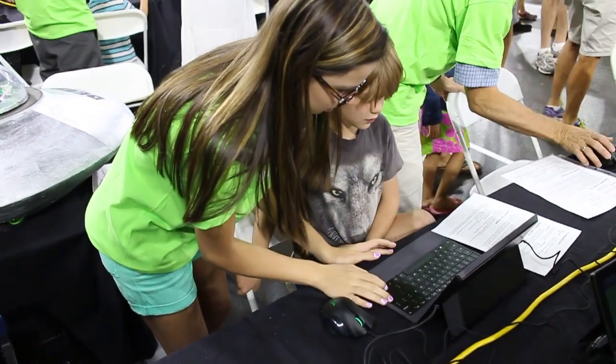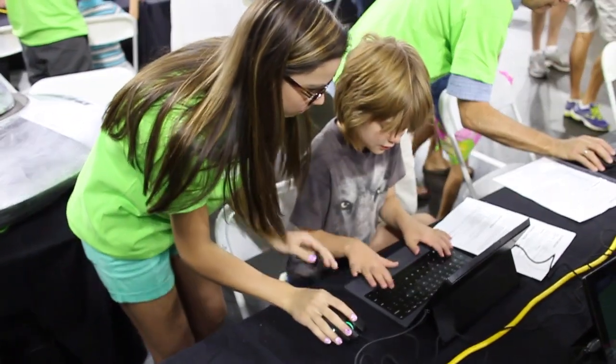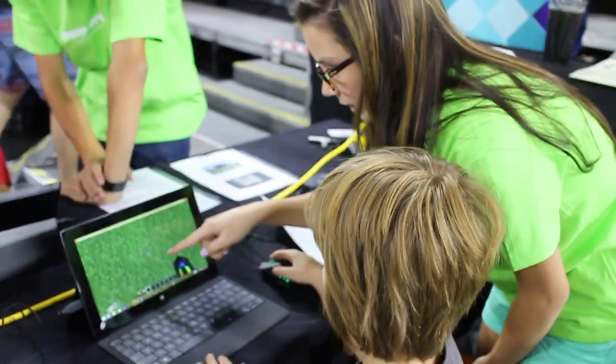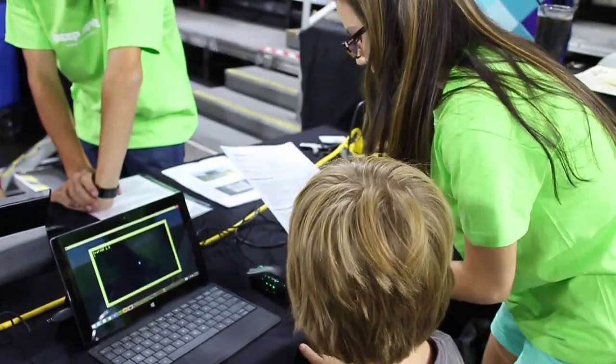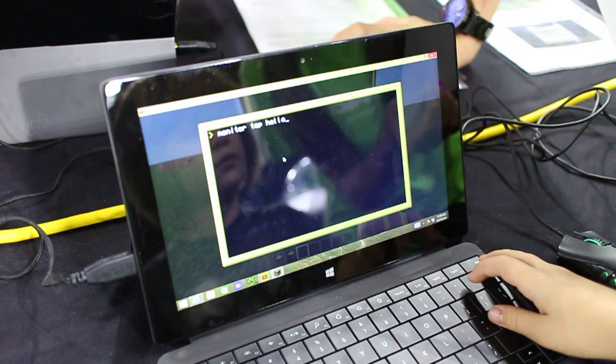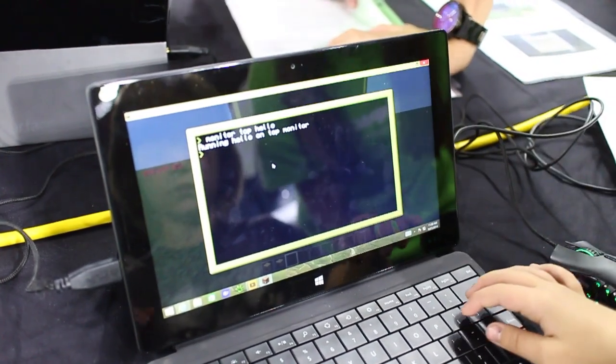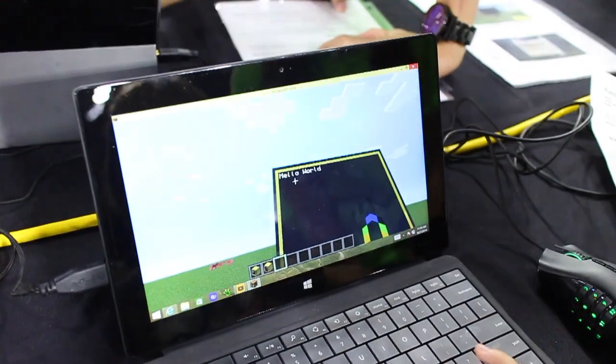So the first one is Minecraft coding with deep space, which uses the mod ComputerCraft. ComputerCraft is a mod which, surprisingly, adds computers into Minecraft, and you learn coding on those computers in Minecraft. So your Minecraft character — mine was a Rainbow Umbreon for some reason — is learning coding through Minecraft. And it was really cool, and they showed me how to do the Hello World, and it would show up on the computer monitor.